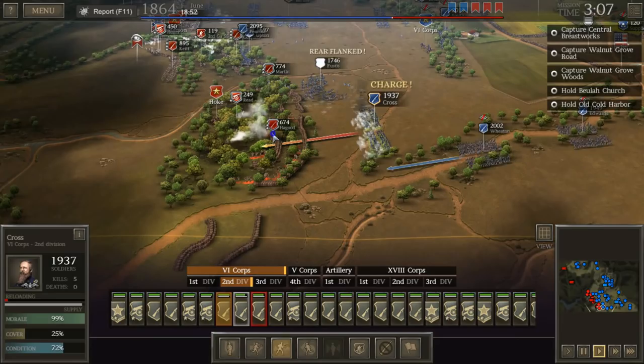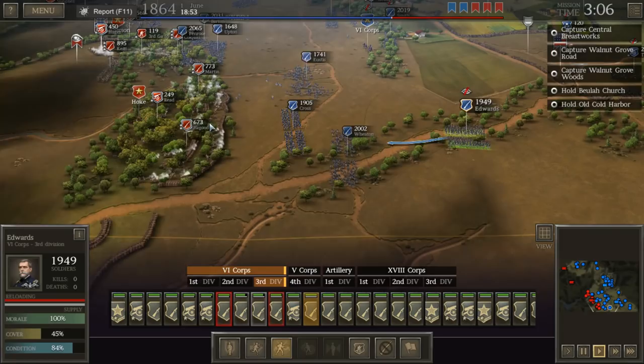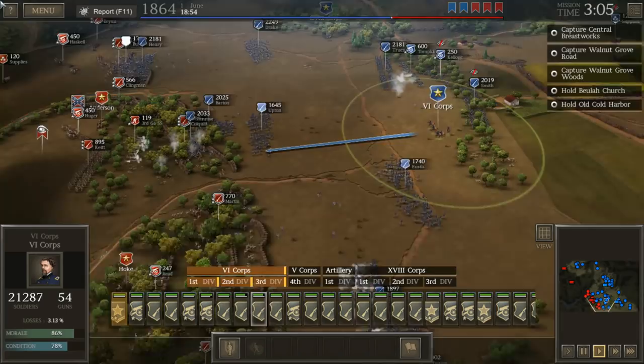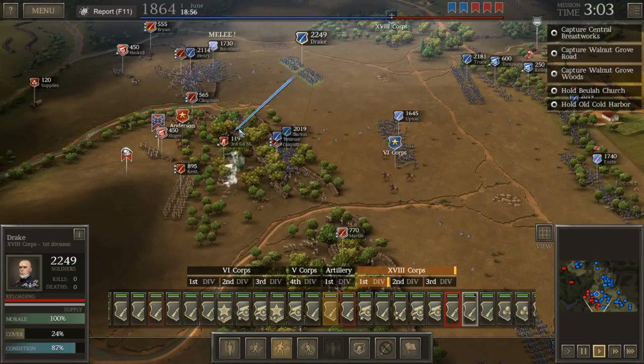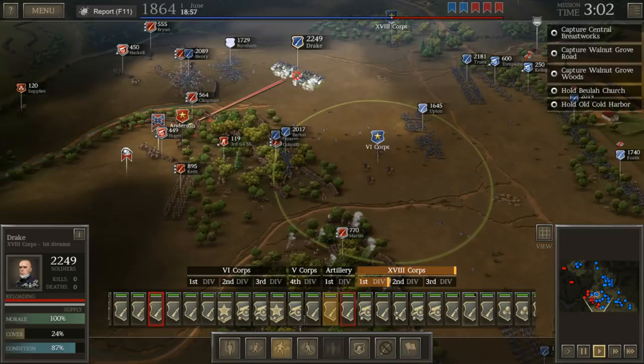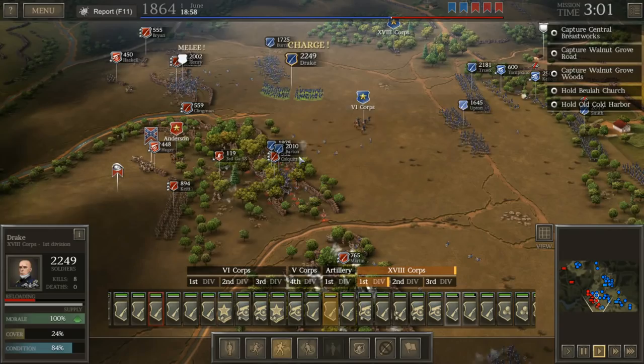These Confederates are very heavily entrenched in this position, and actually getting a shot off on them is going to be hard in itself. So we are going to try to move forward with Wheaton and Edwards here. It does look like McHenry is doing his best against the enemy, but it's not working out the way we want it to. We've got to try and break through one of these areas with a charge. The Union is not known for its charges — unless we're talking about Chamberlain's charge down the hill at Gettysburg. This is more a Confederate matter. This is not easy — not by a long shot.